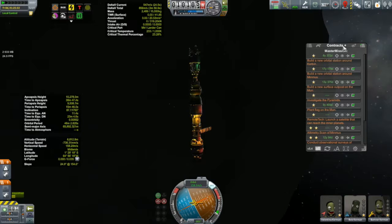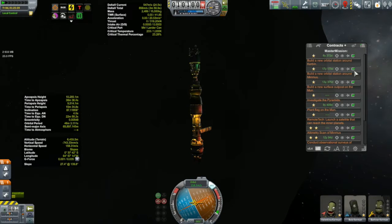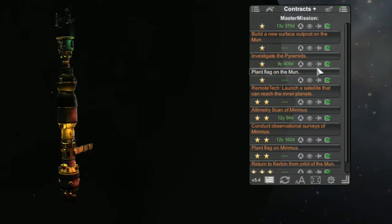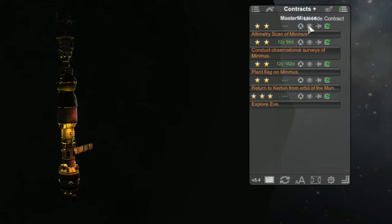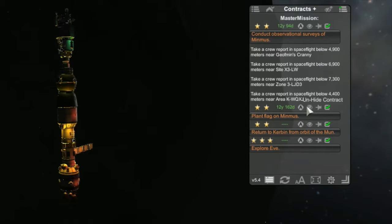I also have a few contracts to polish off. One was to transmit some science from the sphere of influence around Minmus, which I've already taken care of. I also have a space station contract to put a space station around Minmus. Technically this does qualify - it can house five Kerbals, has a docking port, communications, and power generation. The issue is this vessel was already in existence when I picked up the contract, so I'll have to wait for something else for the space station contract.